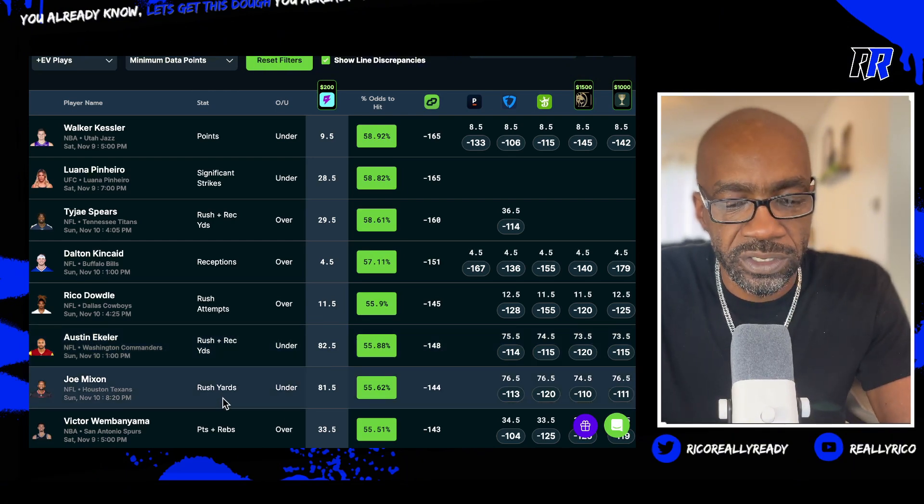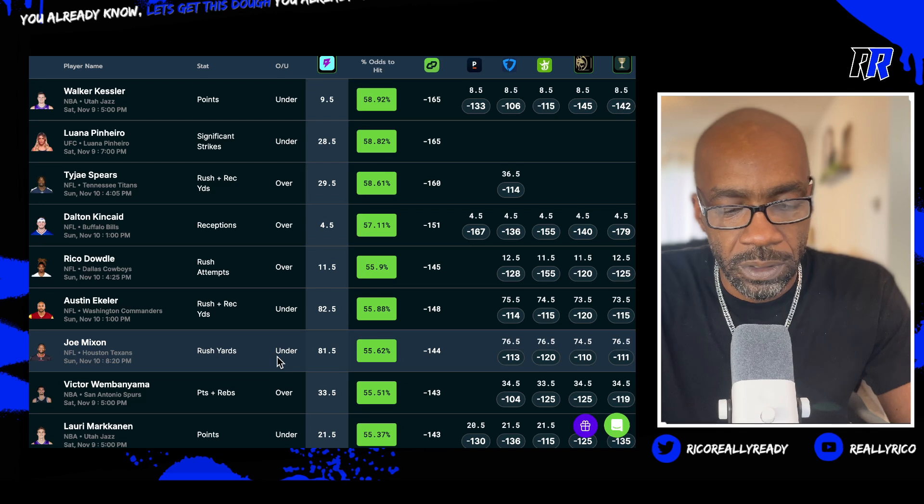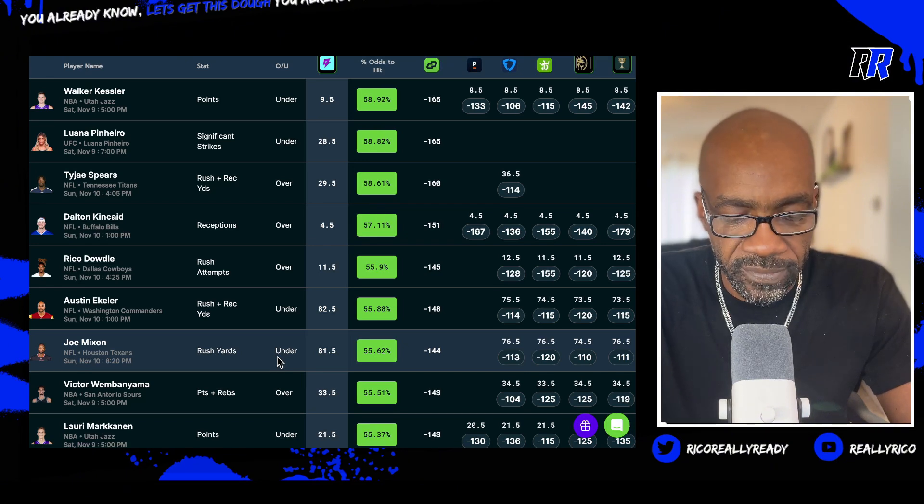Five is going to be Joe Mixon rushing yards to go under eighty-one and a half. Joe Mixon rushing yards is under eighty-one and a half. That's five. Bang.